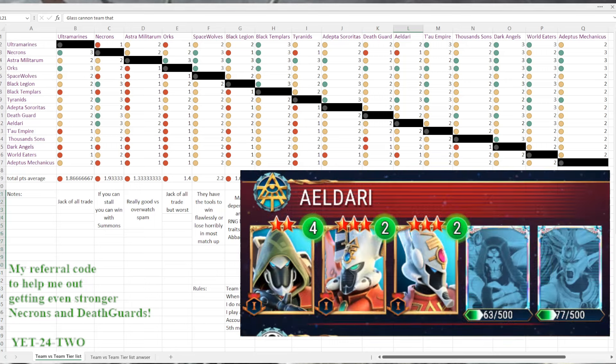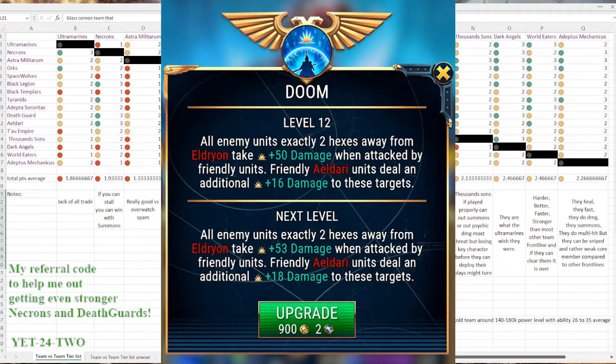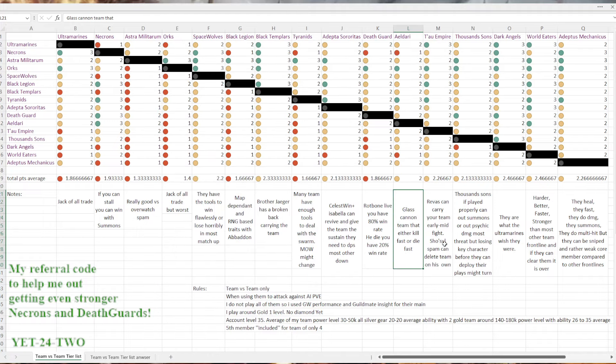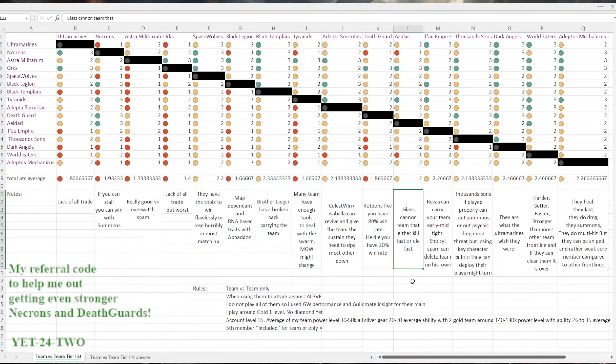Eldar — when using them they're glass cannon. You have to snipe key targets really fast and move around to kite so you're not putting yourself in danger. You have Eldrion that buffs your own guys' damage. It's always about whether you can protect Eldrion, Calendis, and Athena while using Zayn and the Dark Reaper sniper. It's just a chess game — if you play well, you win; if you play badly, you die really fast. I don't like this skirmishing style of team, but from what I've seen, they're doing really well.